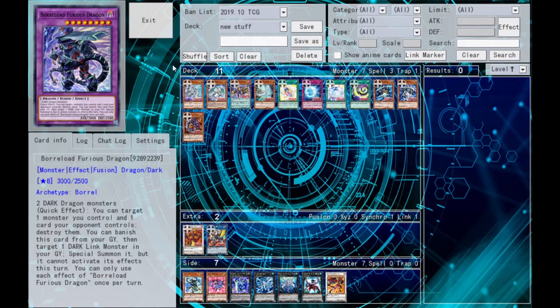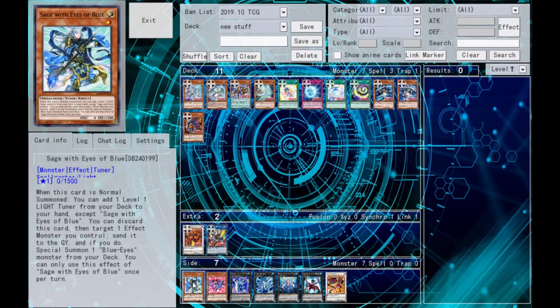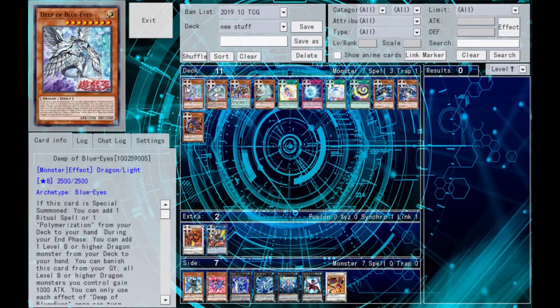So let's go on to the main deck. We have a lot of cards here to look at. First, a Blue-Eyes card: The Deep of Blue-Eyes. This one is a Searcher — it's a level 8 Light Dragon, 2,500 attack and defense. If this card is special summoned, add a ritual or a polymerization from deck to hand. Pretty nice. Use that in conjunction with, like, Sage with Eyes of Blue — you can just special summon this to get a search. Also during the end phase, you can add a level 8 or higher dragon from deck to hand, good for Blue-Eyes. And you can banish this card from the grave — all level 8 or higher dragons gain 1,000 attack, a permanent stat boost. I can definitely see this being run.